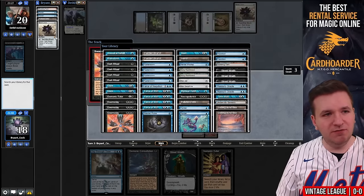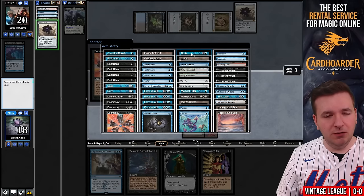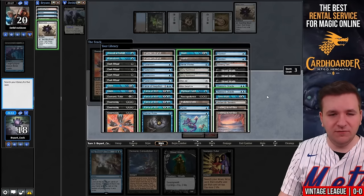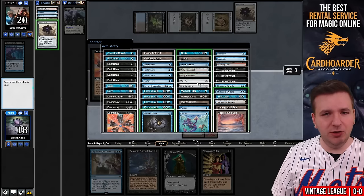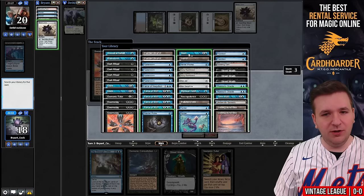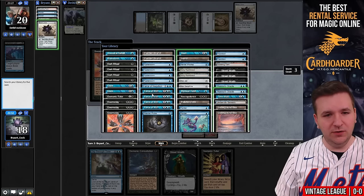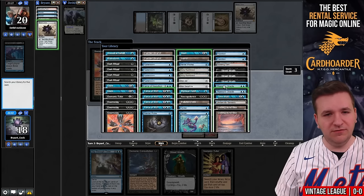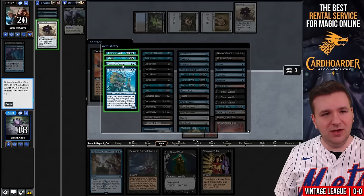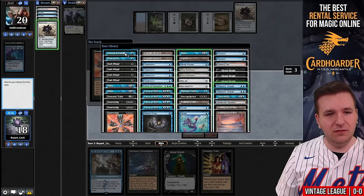So I think we want Black Lotus, Gush, Thassa's Oracle — that's three. Gitaxian Probe, and Force of Will. I need to think through this. If I cycle Street Wraith into Gush, there are four cards left. I don't draw the Force of Will I want to protect myself. Instead of taking Probe, what if I put Force of Will in and then Oracle — so double Oracle. I need the Ancestral if I want to win right now with backup, so we'll get rid of Gush.